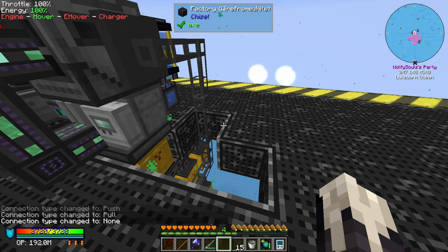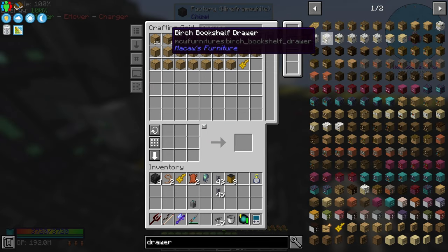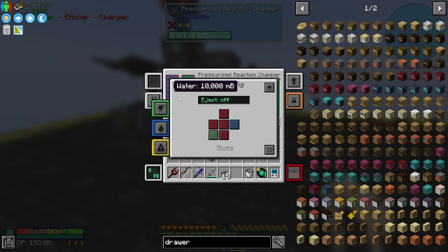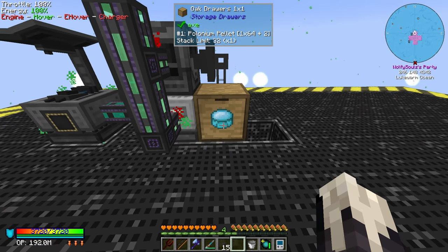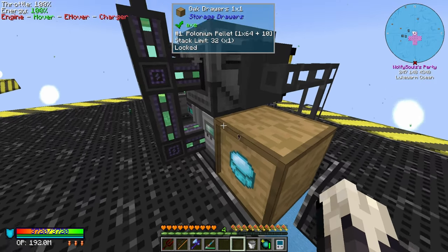Unfortunately I don't think there's a nice way to — the geiger counter sound is awful, I mean I could just turn pollution off but what fun is that. So we can grab a drawer — do I have a one-by-one drawer without anything in it? I should because I have them able to be auto crafted. Side config, items — lock that.